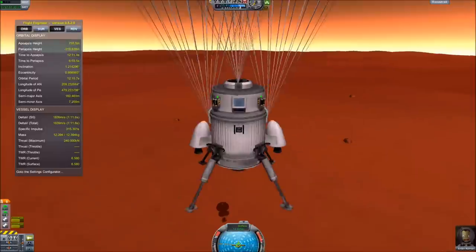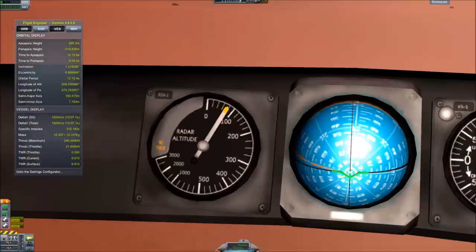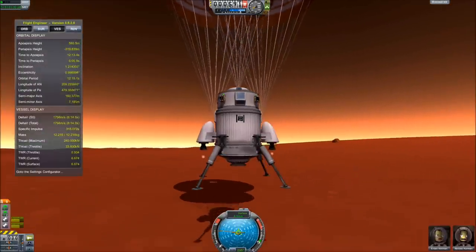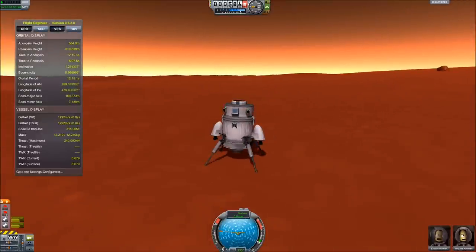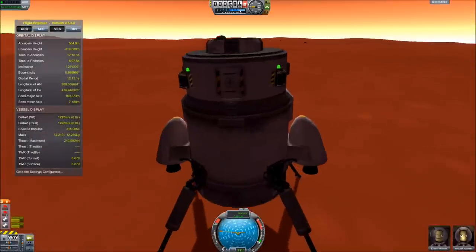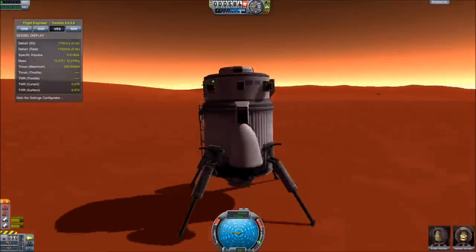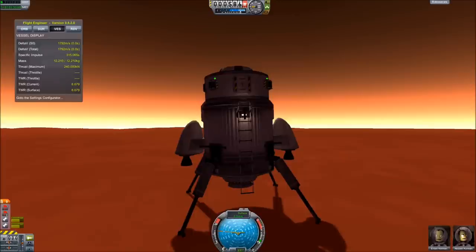Here we are, coming in on almost 100 meters altitude. Just going to start thrusting a little bit to bring that speed down — we're just about down. Bring that speed right down, not too much. And X. There we are — we have landed on Duna! Doesn't she look pretty? I just love this planet. I'm so envious of these Kerbals. And there's Ike. Let's get the ladder out. I'm going to do a quick save because you never know in this game — strange things have happened. There's our ladder, and it doesn't quite reach the ground. We got lucky — we're on Duna. We can always jetpack that little tiny distance.